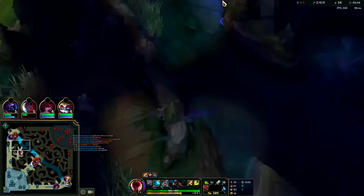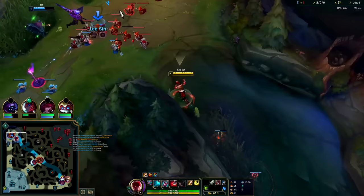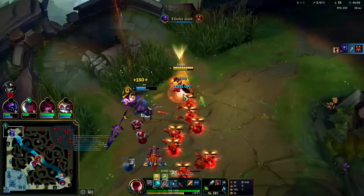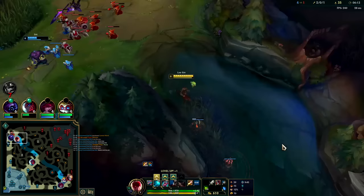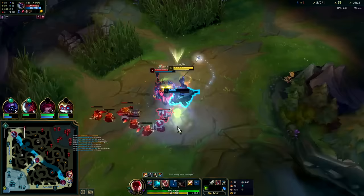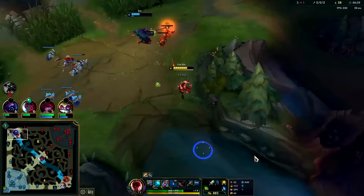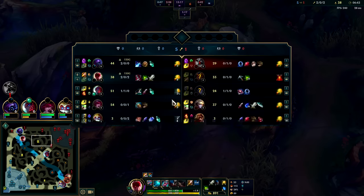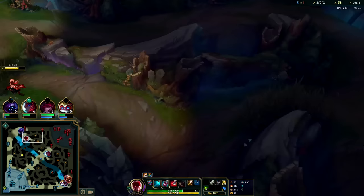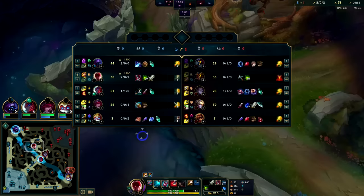We can easily kill them top — I'm really fed. I'll leave this here, Jax gets the stun, I'll Flash and get my slow. He needs to freeze big time. We shield Jax's auto and smite the minion — Iron Spike Whip and a Q. Whenever you W yourself or a teammate it shields. If you W to a minion or a ward it doesn't shield, so keep that in mind.